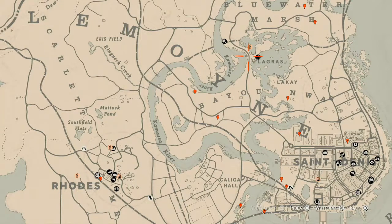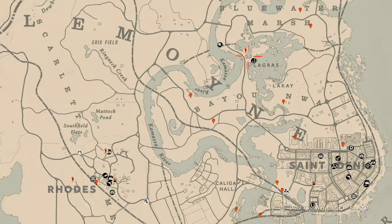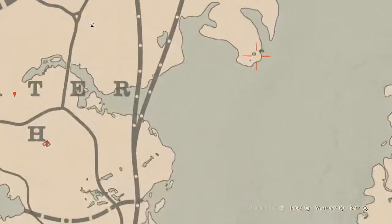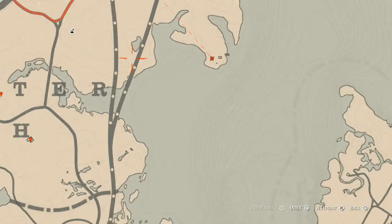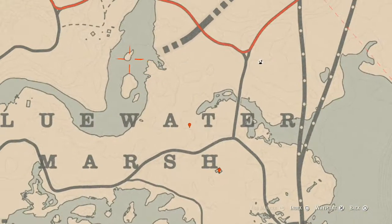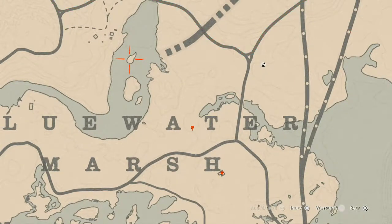I'm going to try to make this kind of quick, so I'll just tell you what the things are that I have marked, plus a couple extras. There's an antique alcohol bottle right here at this location — the antique alcohol bottle is a Scotch whiskey bottle. Right across the way, all the way over here, you will find a random lost jewelry item.